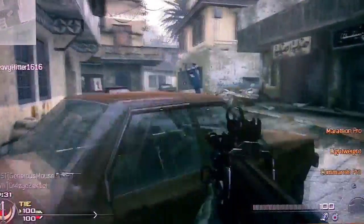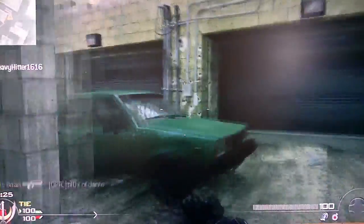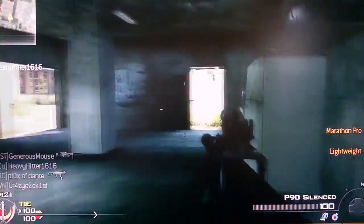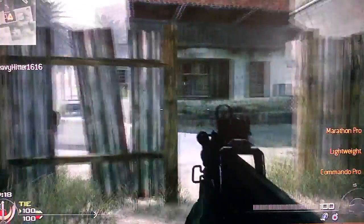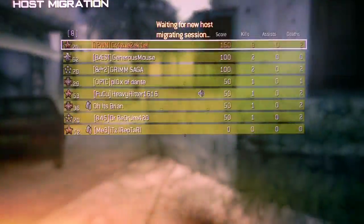The perks he allowed me to use are Marathon, Lightweight, and I'm actually using Commando, so I got that little extra reach of the knife — and of course it's Commando Pro, so I can jump off buildings and survive. Deathstreak: painkiller, but let's see if I even get there.